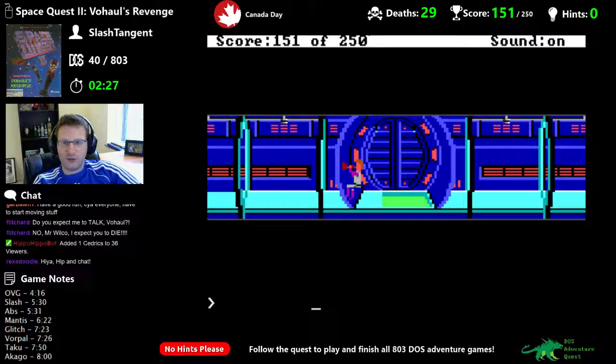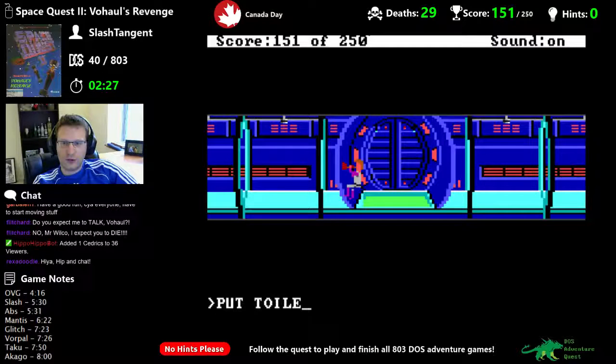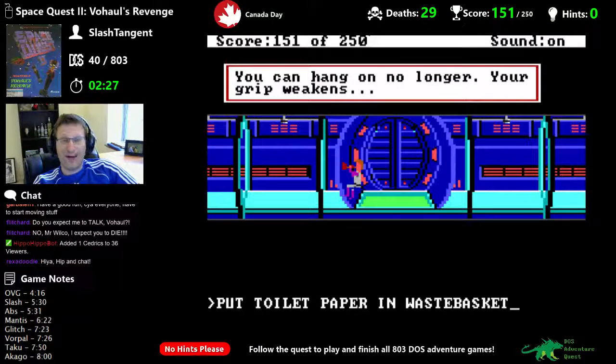I might have it anyway. What do I need to do — put the toilet paper in the waste basket? Right. Put toilet paper in waste basket. You can hang on no longer. We're gonna see it anyway; you have to do it so quickly.